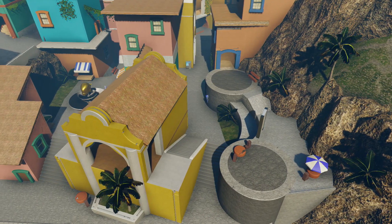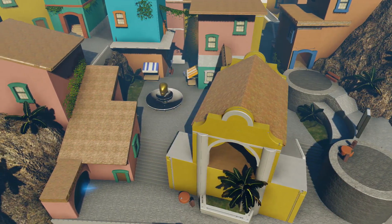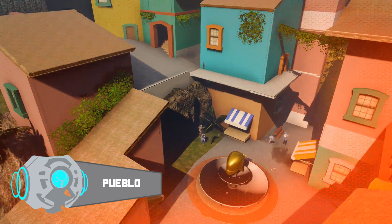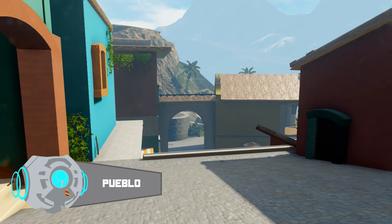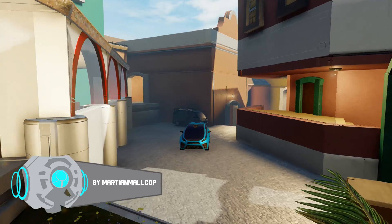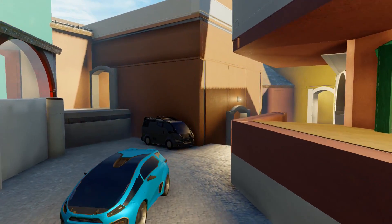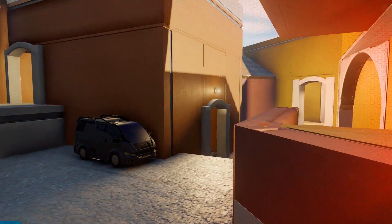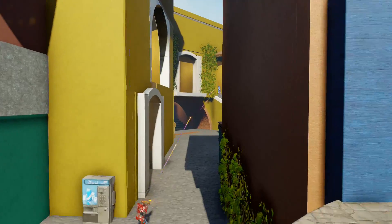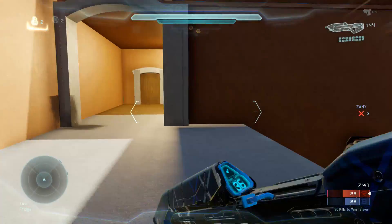Hello everyone and welcome to another map feature. Today I am bringing you a competitive map made by Martian Mall Cop, and it is called Pueblo — or as I like to call it, Pueblo. Just need to switch the B and the E and there you go. Martian missed a golden opportunity there. Anyway, Pueblo means town in Spanish, and that is what the map is based upon. Martian said that its aesthetic theme takes mostly from the Mexican style of town with a little bit of the Italian style.